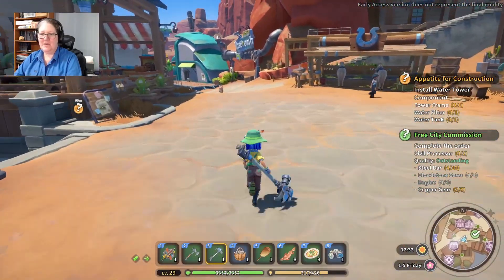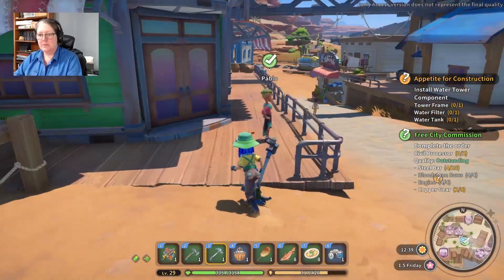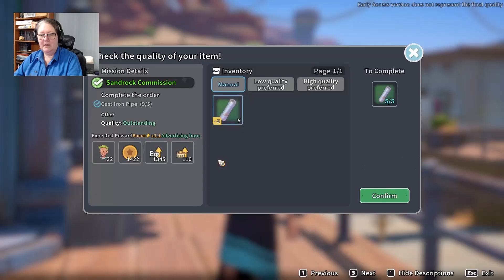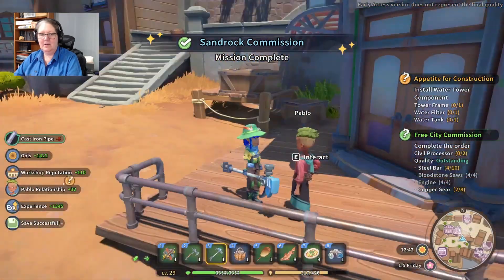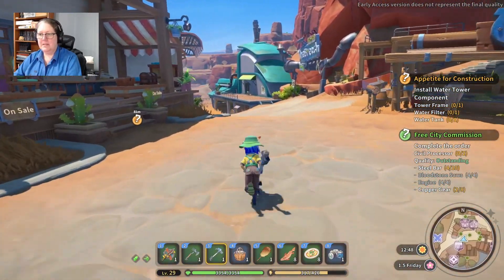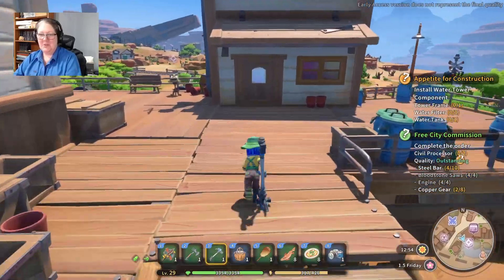No worries, good to see you. What was I doing? Oh yeah, delivering pipes to Pablo. Hey Pablo — hello, I got your commission. I must say, Builder, this thing is fabulous. You're welcome! Let's go and put these things in — we have to install them. This is exciting — this is the next part in the main story mission. I love stories. Install the water tower component — sure.